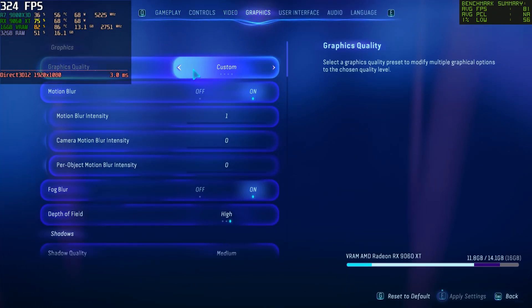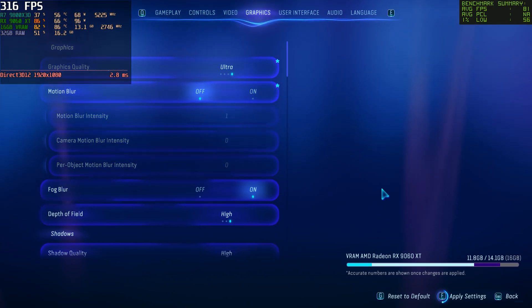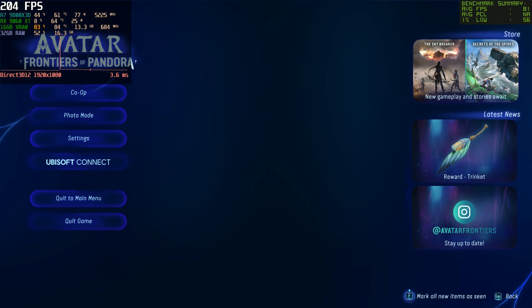Settings: eyes on medium there, same thing for ultra here. Go to ultra, turn off motion blur — I don't want motion blur on. Everything else is the same, and you just set the resolution to either 1080p, 1440p, or 4K. No upscaling enabled.